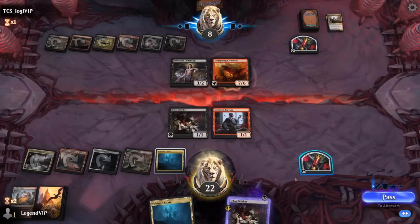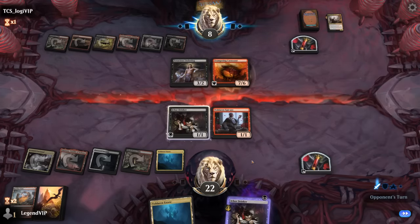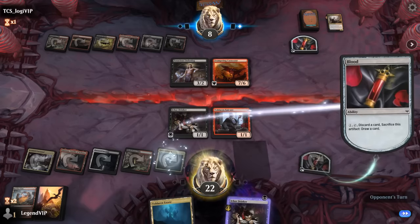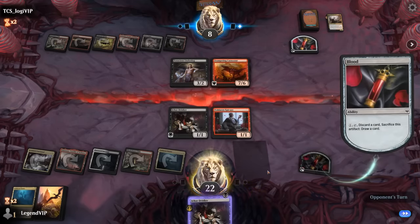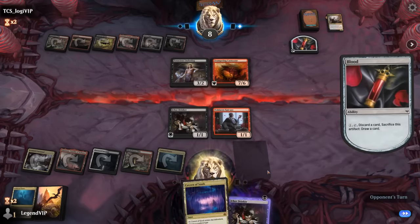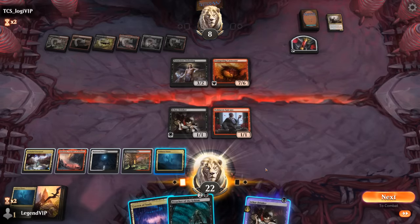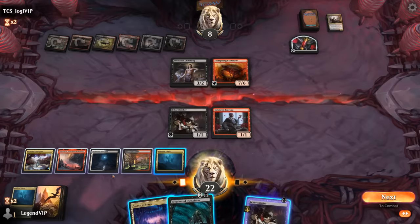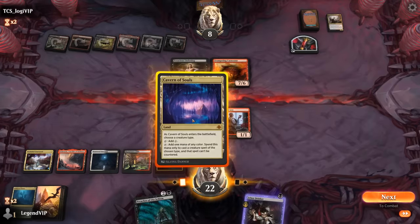As the dust settles we're behind on board, but we've got a pretty big life total discrepancy. We could topdeck some exciting cards. Preacher is one of them — if I play Preacher we'd have three vampires, so then I can still make a blood token.